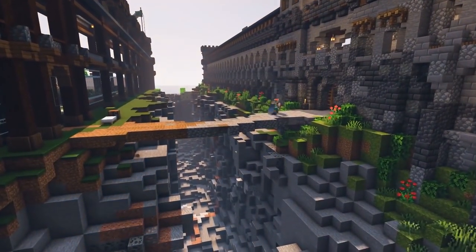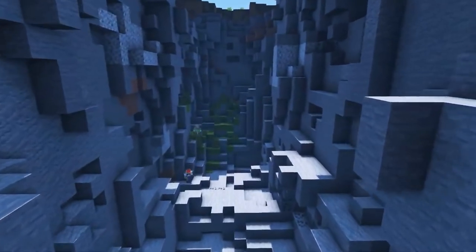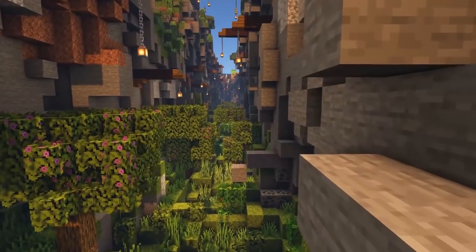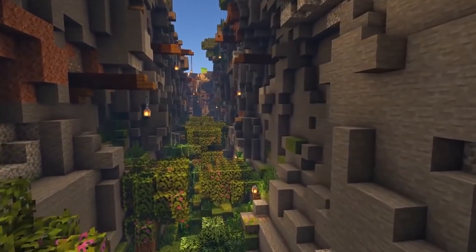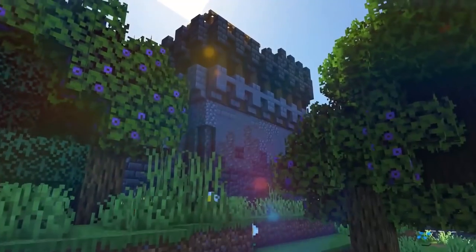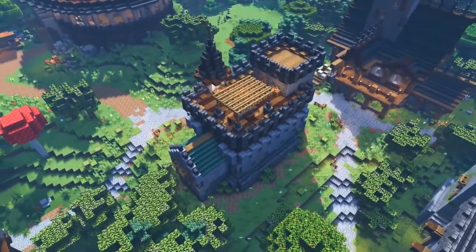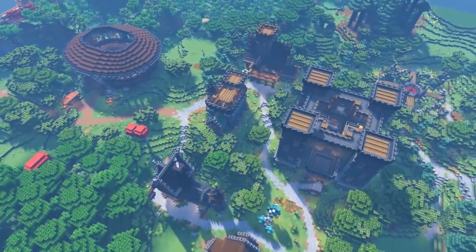Not only did they build the bridge and the doorways into each other's empires, but they also did a lot of work on the ravine to make it look beautiful — adding a ton of moss, azalea trees, and things like that to make it look incredible. These are basically the big upgrades Solidarity has done building-wise since we last saw him. Mythical Sausage also built more buildings in his own empire and finally made an armory. I'm really impressed with how he keeps the entire theme of his empire while designing new style buildings every single time.